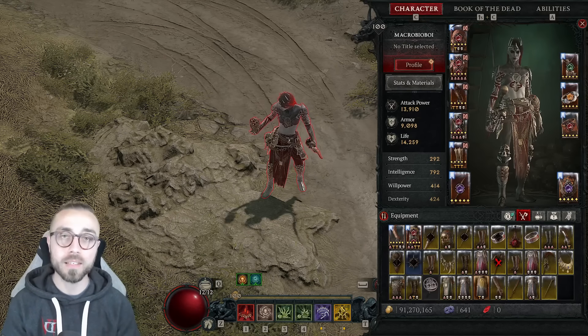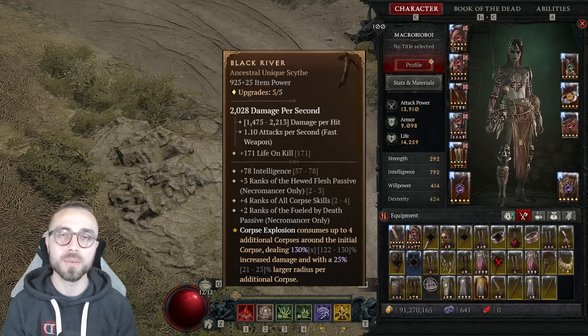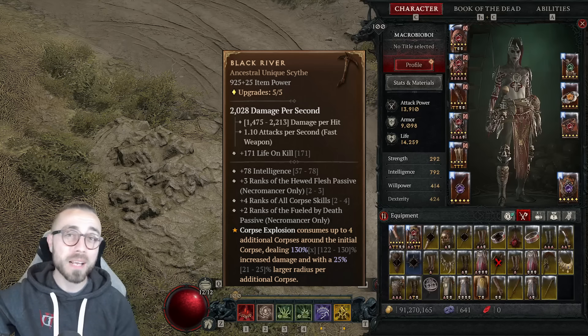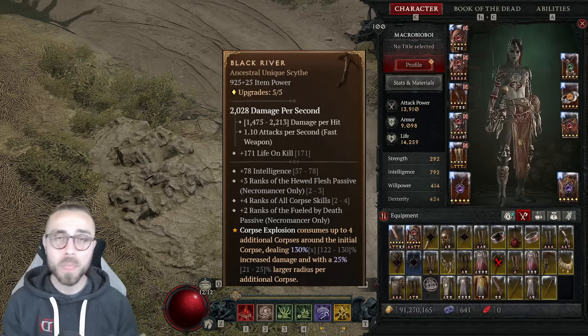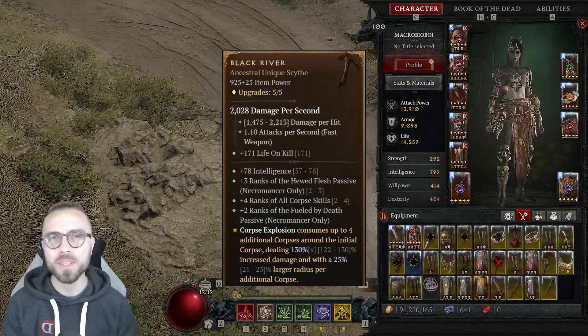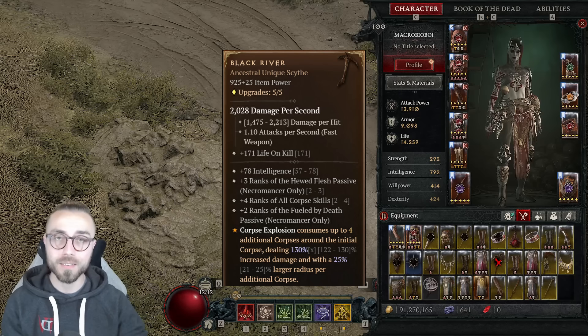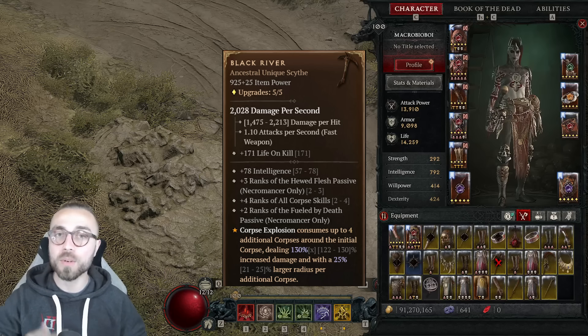So why do I want to make this video? I've been getting a lot of questions recently, and most of it relates to the item Black River and why I'm so staunchly opposed to using it in the build. Let me put this forward right at the beginning: Black River is a fine weapon. If you don't have a better weapon, absolutely use Black River. If you're lucky to drop it, go for it. I think it'll make you significantly better at clearing out density, something the build is already very good at. My major issue with the weapon is that it causes you to stall out against single tanky targets or bosses, or you need to prepare the boss by generating multiple corpses before you can start doing your damage.